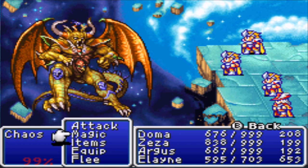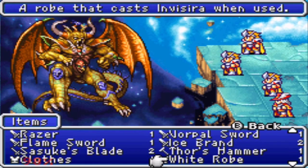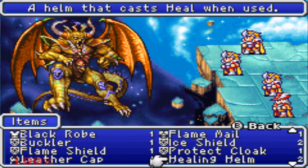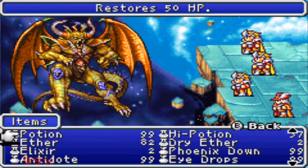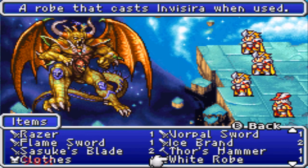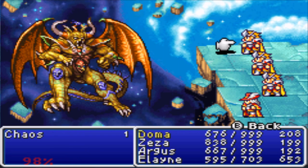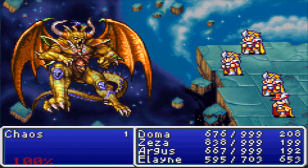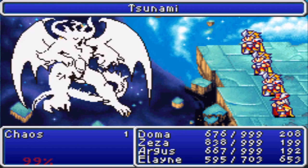Doma should hit harder now. While we wait for Doma to hit, we're going to go ahead and use giant's glove here. Now this is where I'm going to change some things. I'm going to go to items here, go to white robe and cast invisible with him. We're going to cast temper - we want our attackers attacking at full strength.